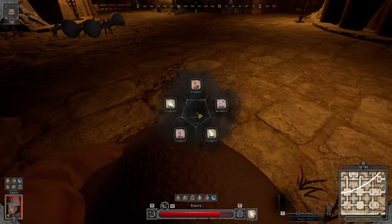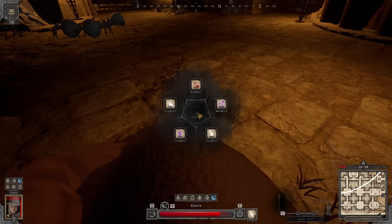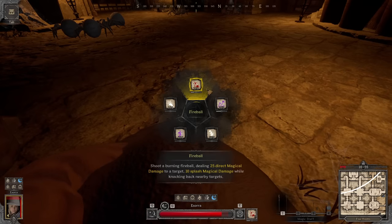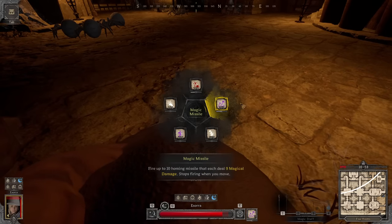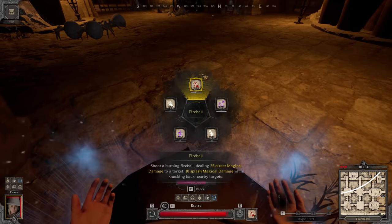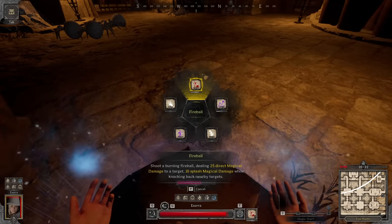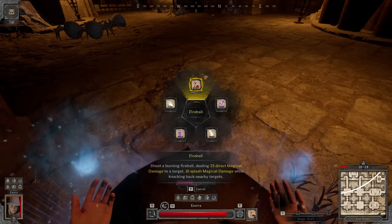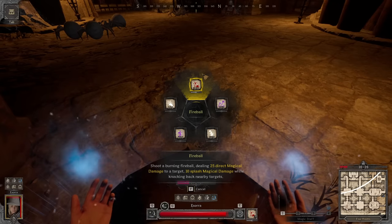Wizards and Clerics regain spells either through normal resting, resting at campfires which gives them back much faster, or specifically the Wizard has a meditation skill to regain spells back quite quickly on a relatively short cooldown. The Warlock is unique and instead uses health to cast spells with no cooldown or spell limit — the only limit being death from using too much of your own health pool.